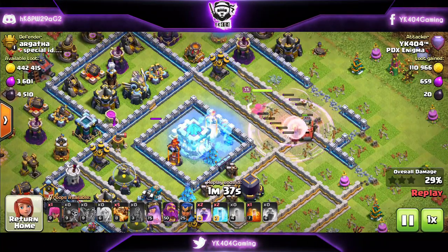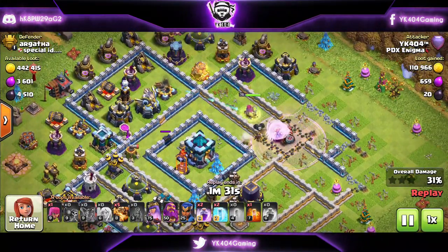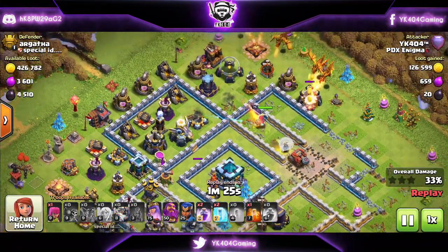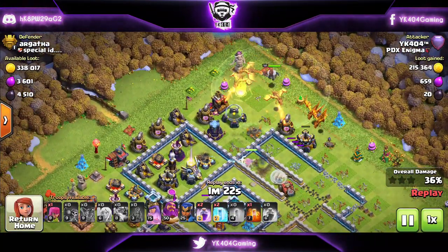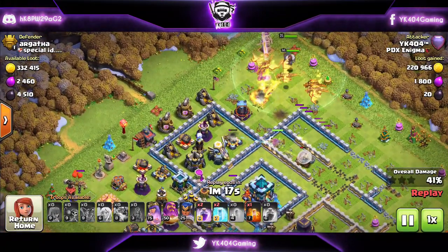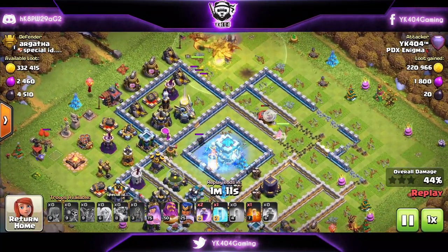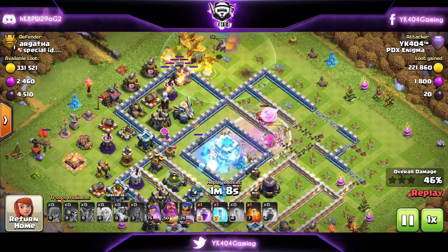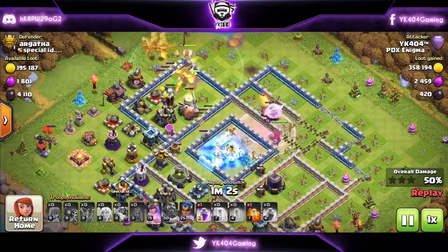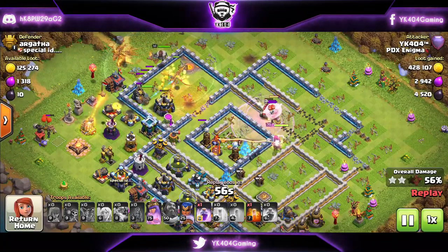My queen is currently combating the single inferno and I want her to go towards the town hall, but I don't think she will. So I start my Super Dragons at the 12 o'clock area to drive the queen backwards — and there you go. I keep calling them dragon riders for some reason, but these are Super Dragons. The queen goes back and we freeze the multi inferno and the town hall because a Tesla pops — if she hits the town hall, my healers are in range and will be damaged.